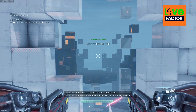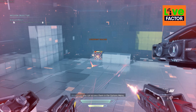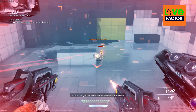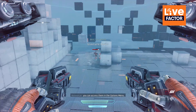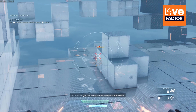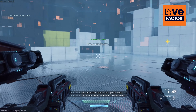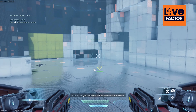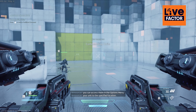Proceed when ready. Engage the enemies ahead using your primary weapon. Excellent. You're now ready to command a friendly unit. Use your command post to order your unit to the specified location.